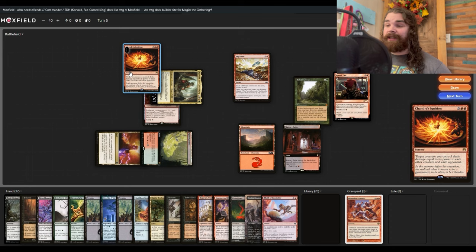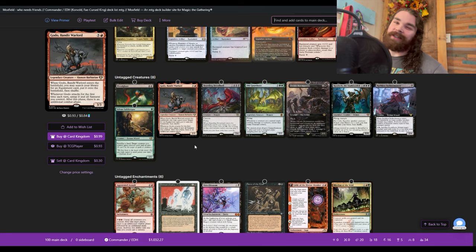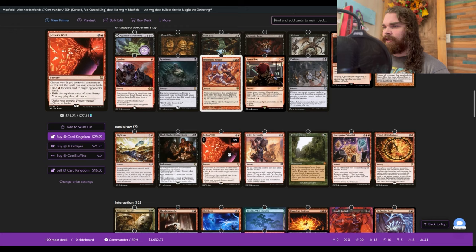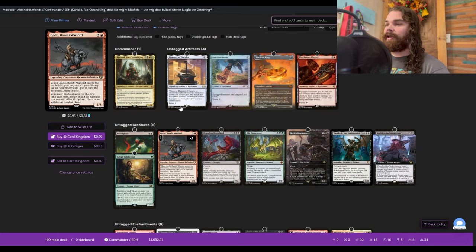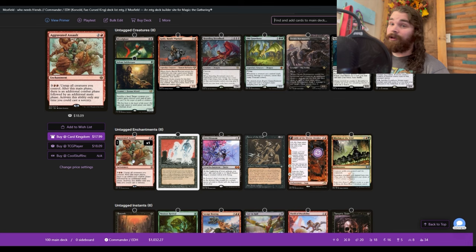To be fair, green kind of cheats because we get mana dorks — no fast mana but there is turn-one acceleration. The rules of the deck were no fast mana. I don't even think there's an infinite combo in here — well, there's one infinite combo that can go off a couple of different ways with Aggravated Assault. Goto is in here because I thought it'd be funny to Entomb it, then get Hammer of Nazahn and Reaver Cleaver for protection on Corvold. If you take out Aggravated Assault there's basically no infinite combos.